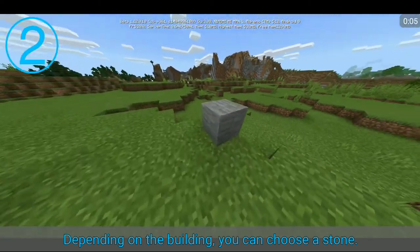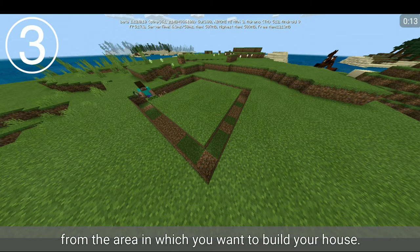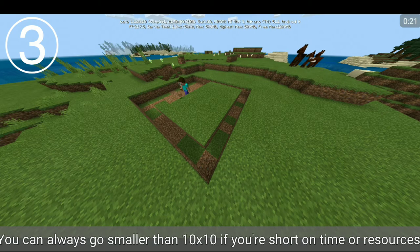Depending on the building, you can choose a stone. Dig out the foundation. Using a shovel and or a pickaxe, remove a 10 by 10 square of blocks from the area in which you want to build your house. You can always go smaller than 10 by 10 if you're short on time or resources.